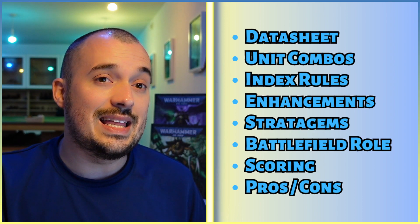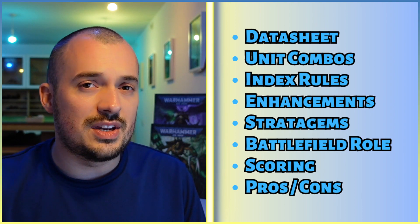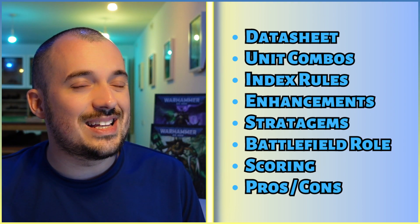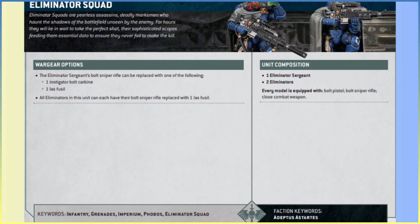It may be a long video — that's probably the style we're going to take at the very start of 10th edition at the very least. So let's get straight into the datasheet. We'll start on the flip side of the datasheet card and go straight to the right-hand side: the unit composition. You've got one Eliminator Sergeant and two Eliminators — a three-man team. Every model is equipped with a bolt pistol, a bolt sniper rifle, and a close combat weapon.